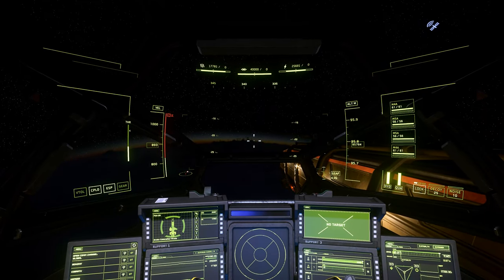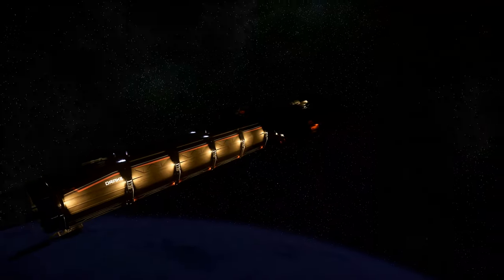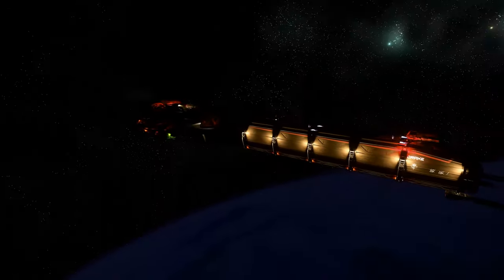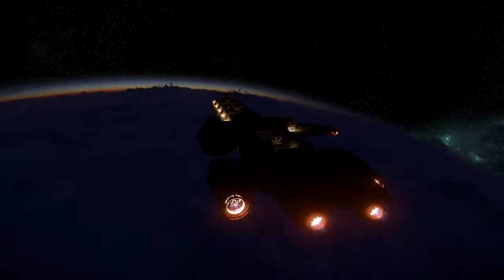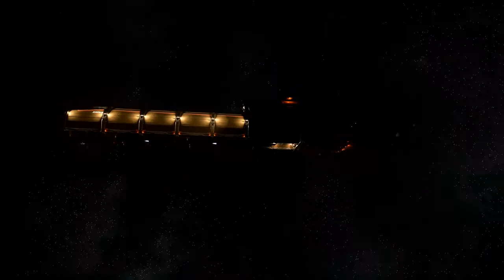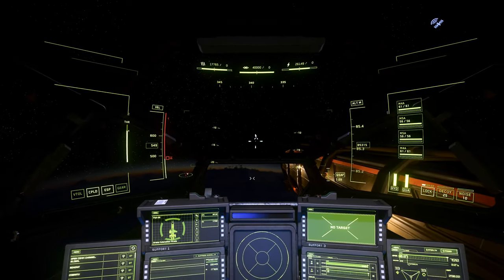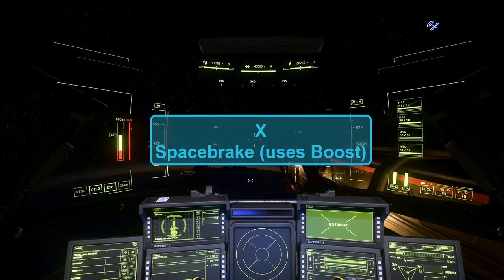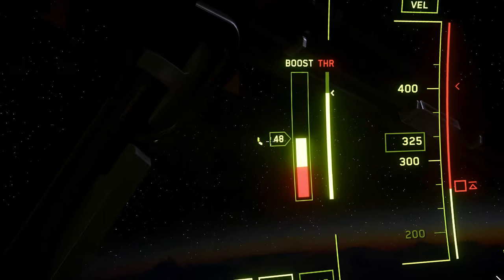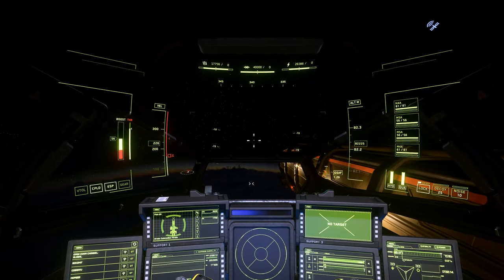If you want to slow down and have a keybind for SCM speed, set that up yourself. To slow down faster, you can hit the space brake button — X. Holding X uses some of your afterburner boost to help you slow down. You can see the boost indicator on the left. To speed up faster than normal, use boost by holding down left shift. You can see the engines go into afterburner. Your boost will run out — when you're in the red at zero, wait for it to come back up into the green.